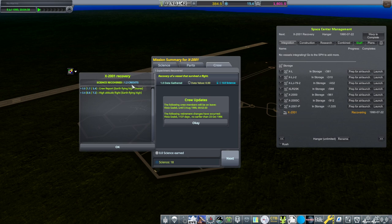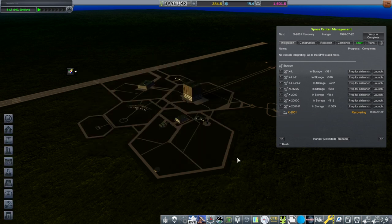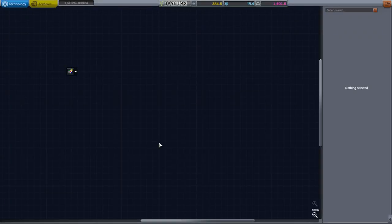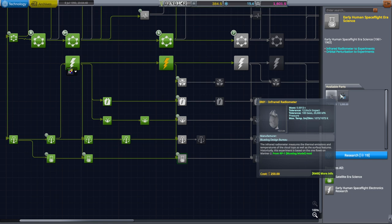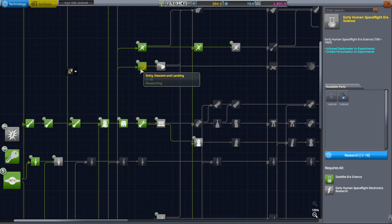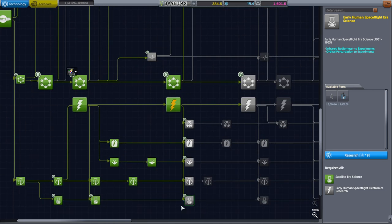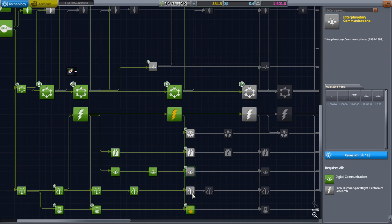Let's recover. Got a little bit of science — 1.2 credits. A little probe has probably collected some. I really want the orbital perturbation experiment — we're researching it now. And we've got entry, descent, and landing queued up. Let's just focus on more science and queue that as well. As tempting as some of these other things might be, let's get the science.